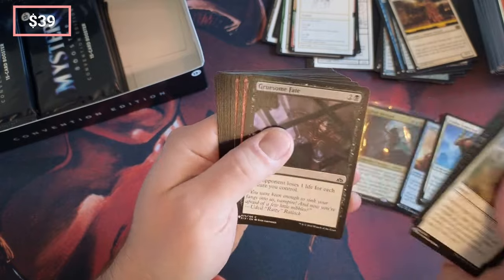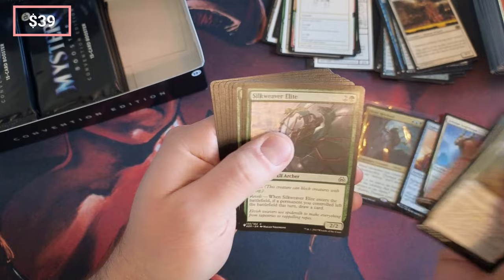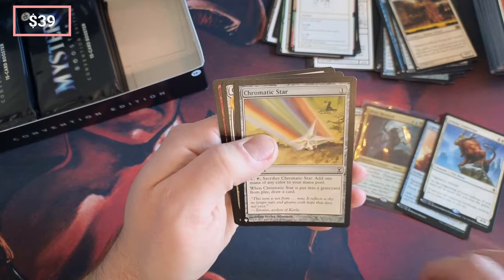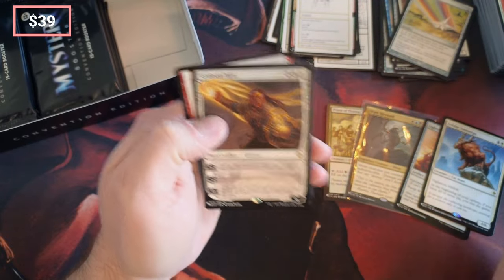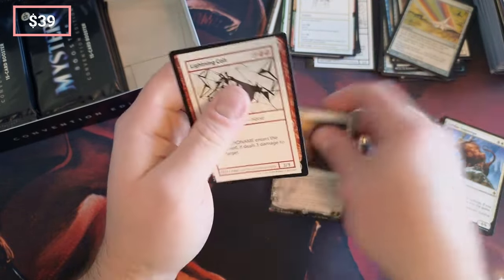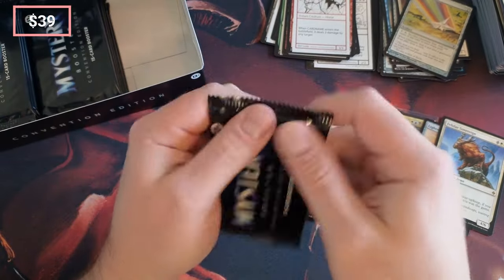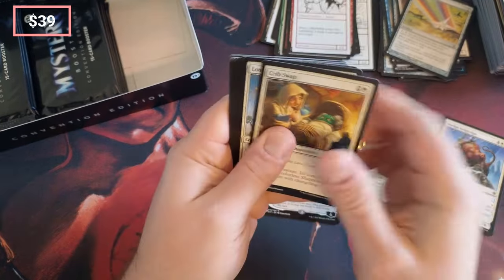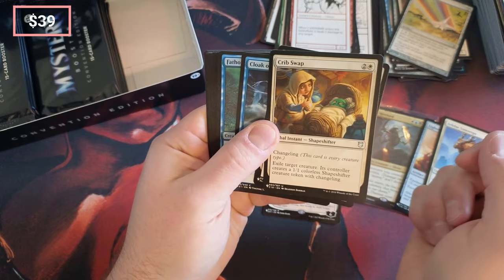Prodigal Sorcerer — I like the original art. Not that there's anything wrong with that one, just like the original. Chromatic Star. And Gideon — oh, hello Gideon! Gideon, Lightning, Lightning, Lightning Colt.